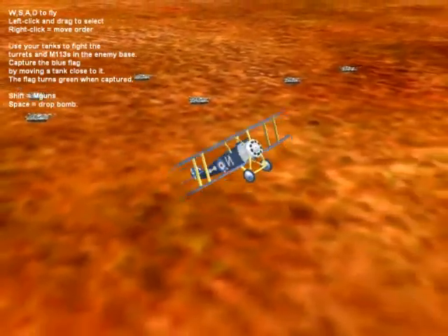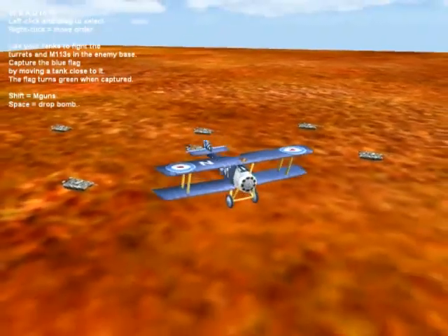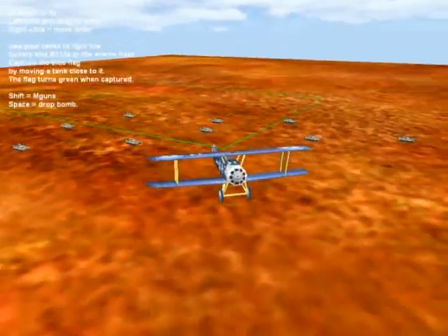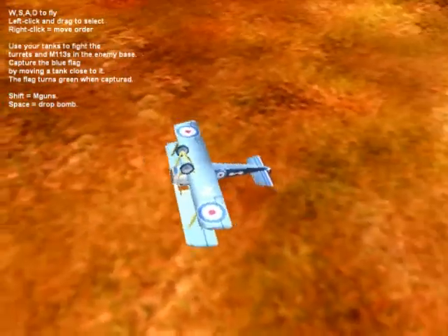Hello, this is Michael Todd. I'm doing a voiceover for this just to explain what's going on in the video. This is me just flying around. I'm clicking and dragging a large green box, which selected all my tanks.